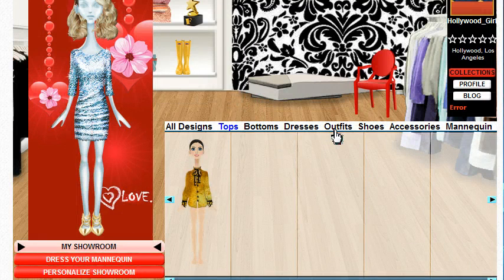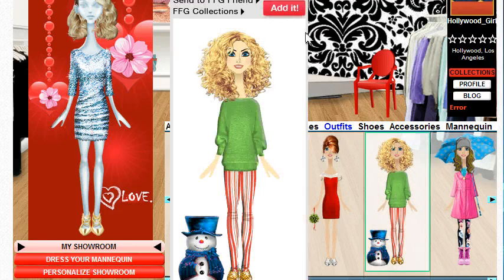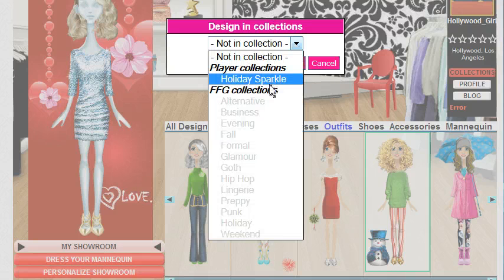This takes me out to my showroom where I can see my outfits. Pick one that I like, add it, and then pick the collection. In this case, Holiday Sparkle is my only choice, but I could have lots of them.